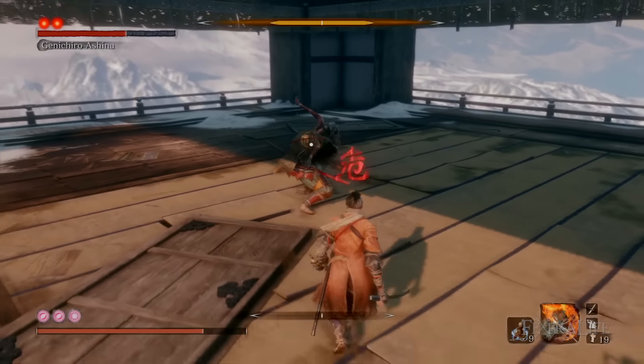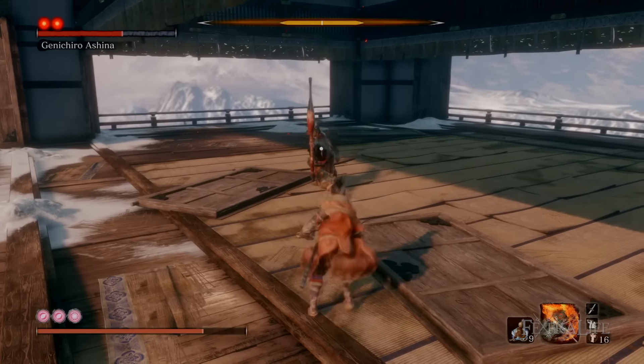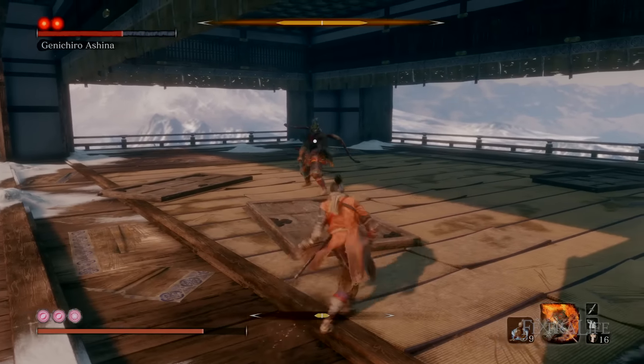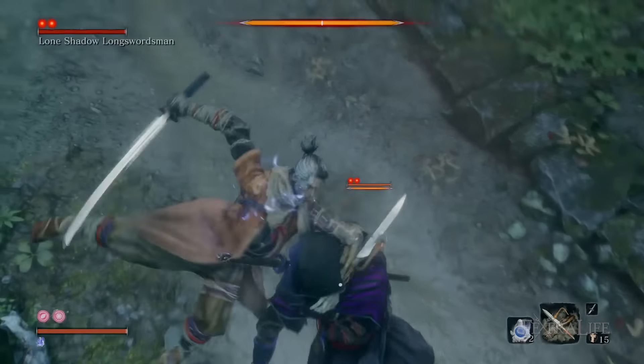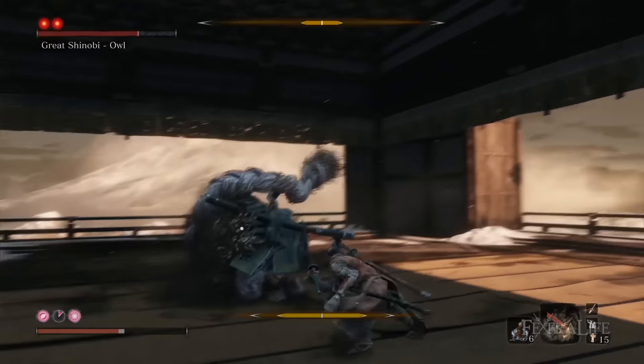The Flame Vent can also be very useful against enemies whose posture gauge fills rapidly due to their aggression. These types of enemies often recover their posture quickly as well, but the burning status effect will prevent this from happening, speeding up these fights. These enemies include Lone Shadow Long Swordsman, Genitra Oshina, Great Shinobi Owl, and Isshin the Sword Saint, among others.